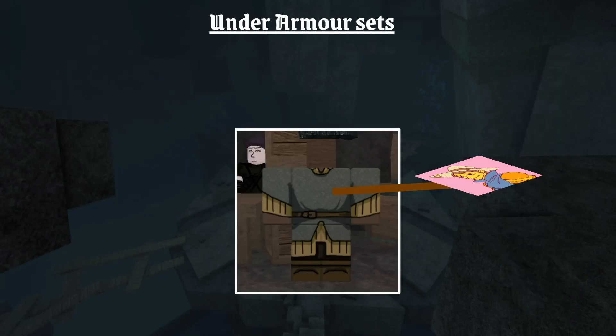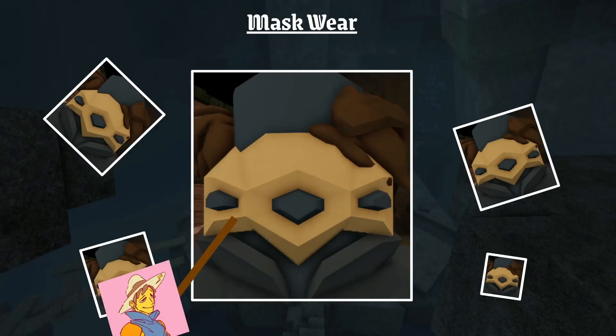For the under armor, you want to be using chainmail armor. It's the heaviest under armor in the game. I think it's like 20 weight, which is pretty good. For the mask, you should wear a gem mask. You can get it from a gem trial — won't say where you can get it, but that's how you get it.